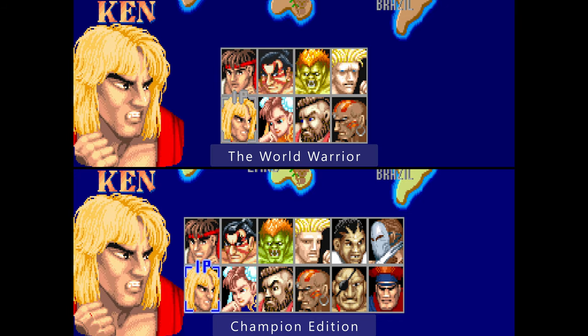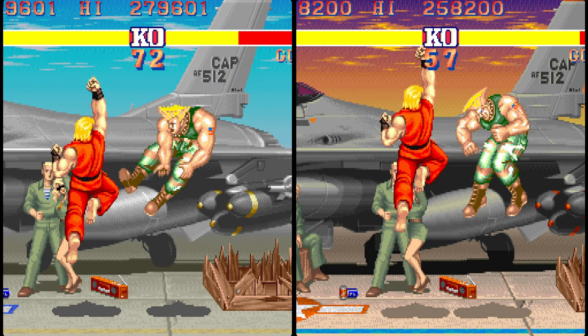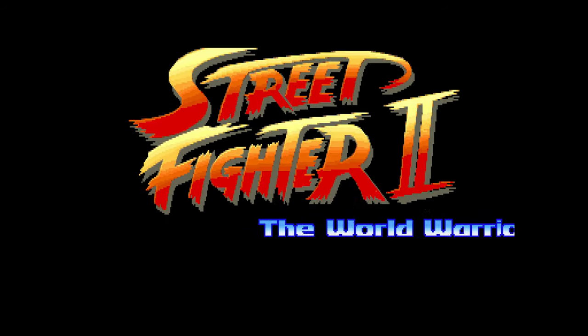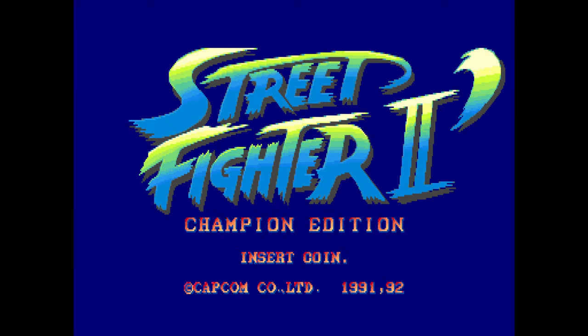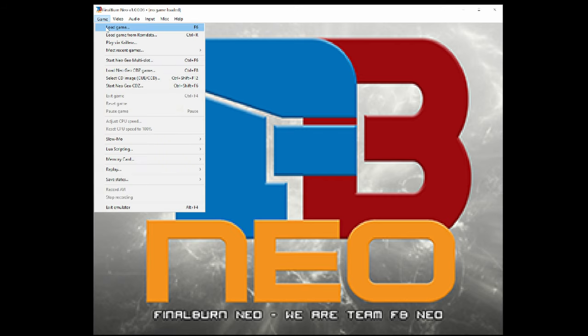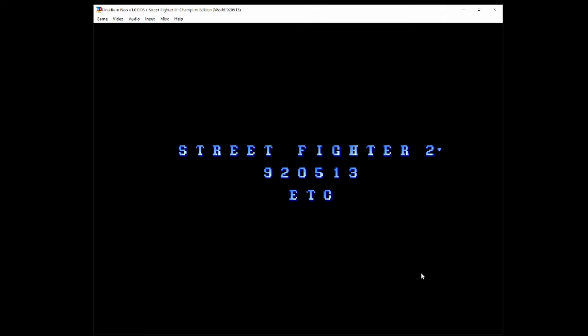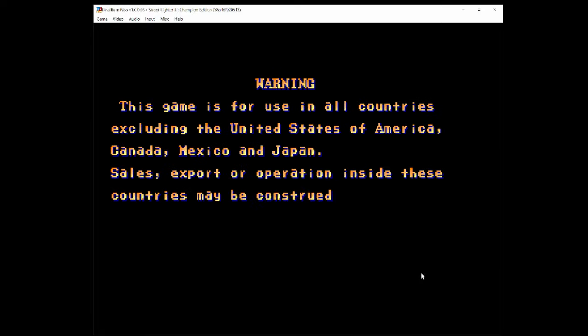Then there are minor changes in the graphics and some moves have been revised and tuned up. Some of the ports I've got here are based on the World Warrior and others on the Champion Edition, mainly because there was only one port made for some systems. I've captured all the footage in this video using emulators — it shows much better how the game actually looks. Now let's stop waffling and look at the different ports of Street Fighter 2, from the worst to the best.